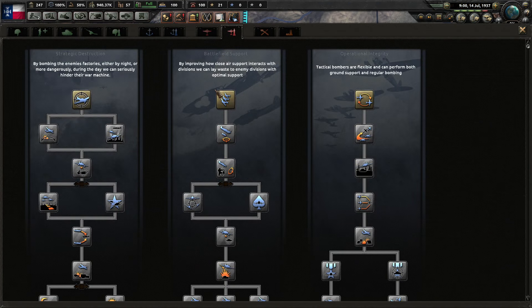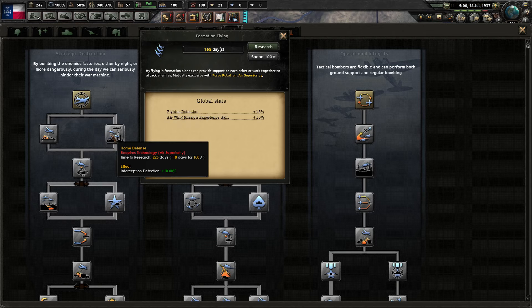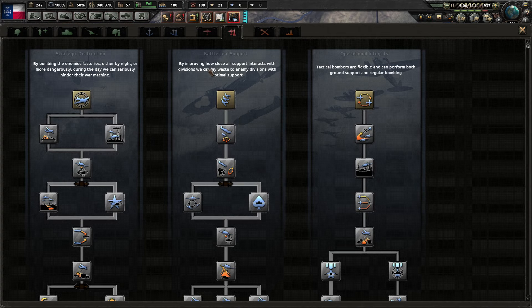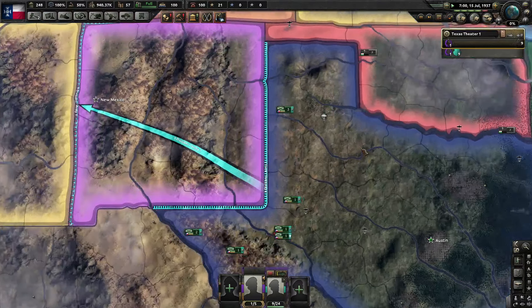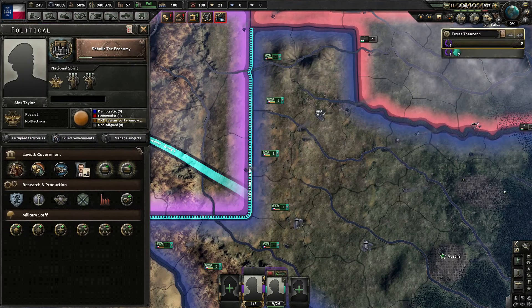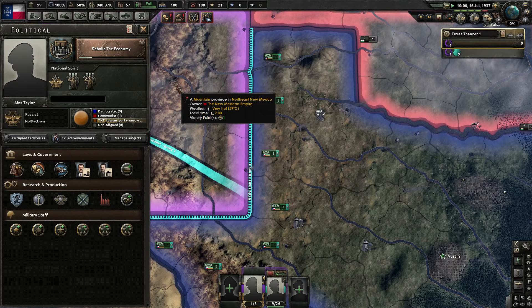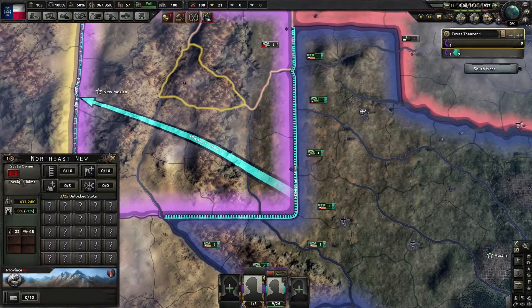Let's go construction. I don't think we're going to need silos — we're producing so much oil and we're going to be producing more and more the more people we conquer. Air doctrines — I'm torn between these two. Part of me wants the strategic bombing, but planes are only going to make so much of a difference. If we can destroy their industry, we can wear them down. So let's go strategic bombing, assuming that doctrine does what I remember it to do. Since we have political power sitting around, might as well put the advisor there just to make sure we don't get influenced.